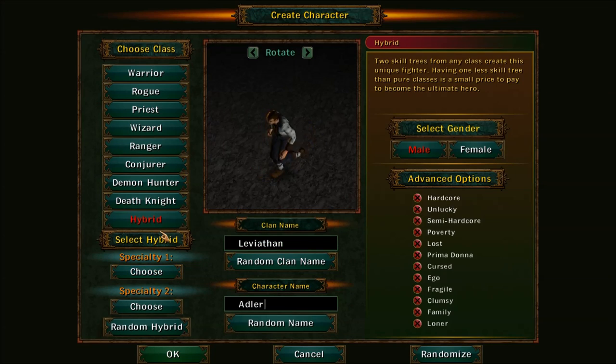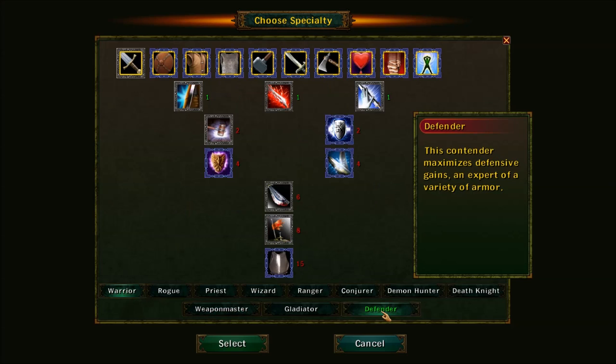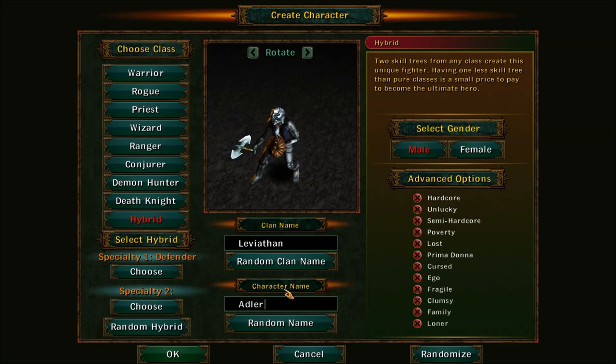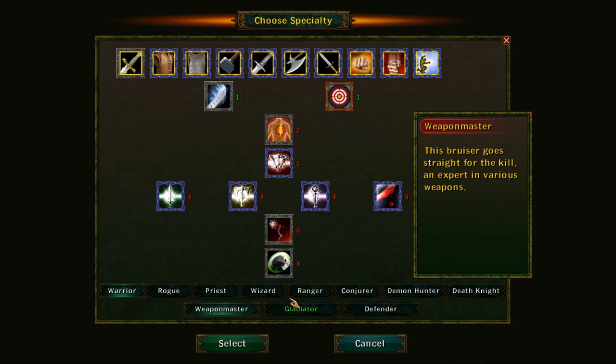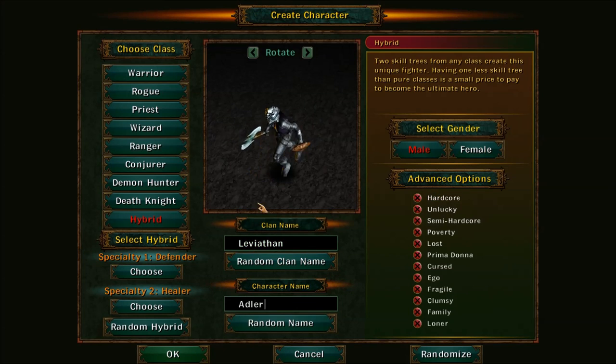Now let's talk about the hybrid class. You see it says Specialty One and Specialty Two — what this means is you choose your skill trees. So say I wanted to be a melee tank: I would pick Defender. And if I also want to be a healer to survive everything, I go Priest, Healer. So I can hold up to the heaviest armor, I have a lot of defenses, and my skill sets are based on defense and healing.